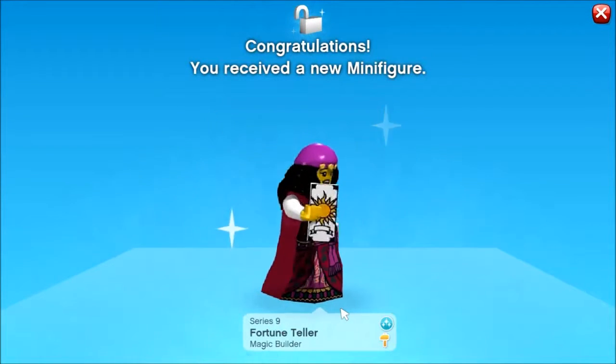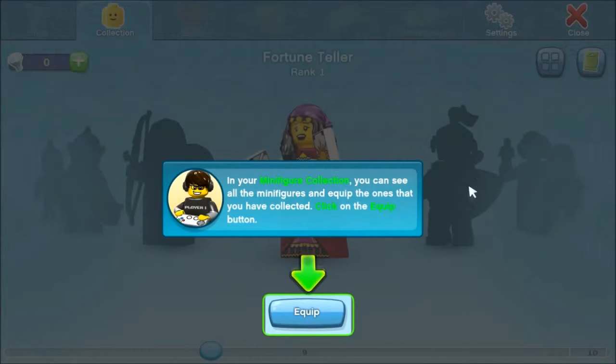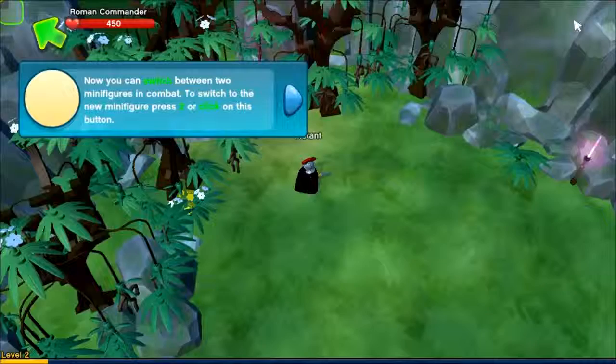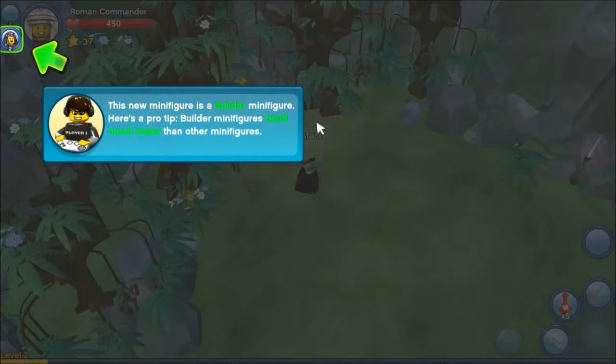So yeah, basically you don't customize a character. In your minifigure collection you can see the ones you have - click on the quick button. There's the slot for you. So yeah, as you go through the game and progress you earn more and more minifigures, and obviously if you're a paid member you get more minifigures.